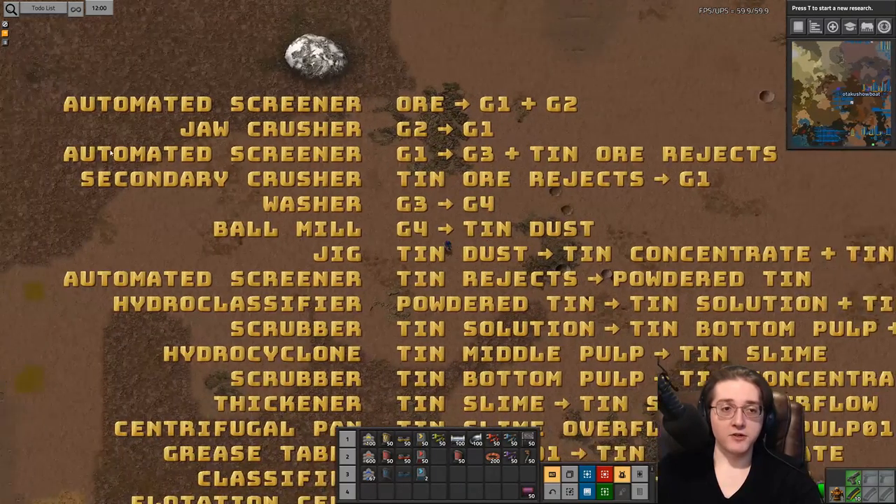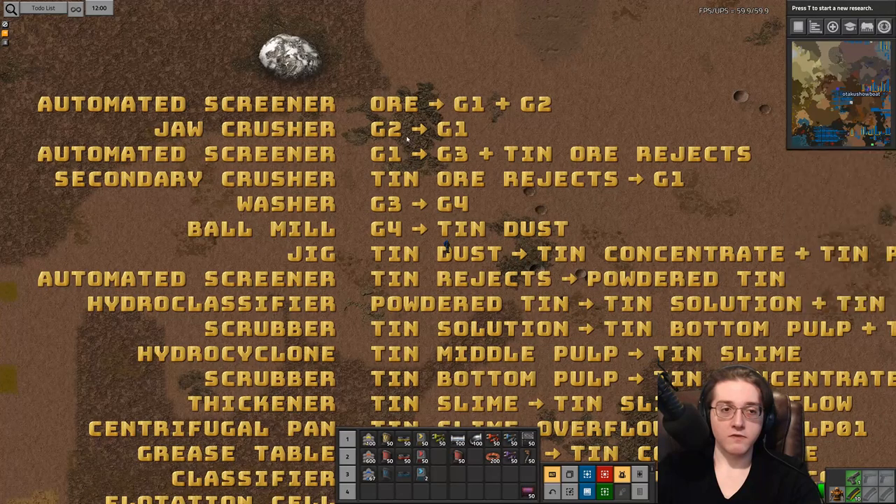Tin is a little different than the iron and copper we've previously gone through, in that this particular chain — like the quartz chain — does not give you access to high grade at chemical science packs. The highest you can go is through high tin concentrate, and then from high tin concentrate at utility science you get access up to sintered. Green science will give you access to processing grade one all the way up into tin dust.